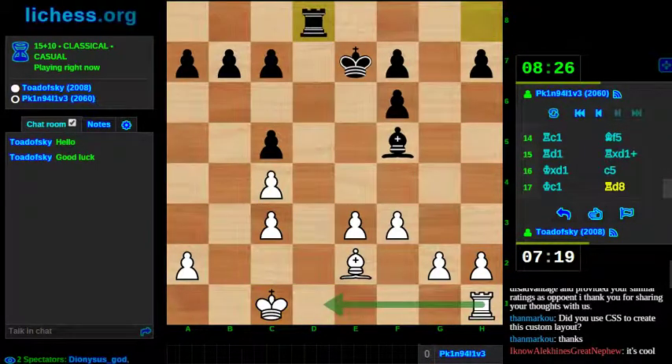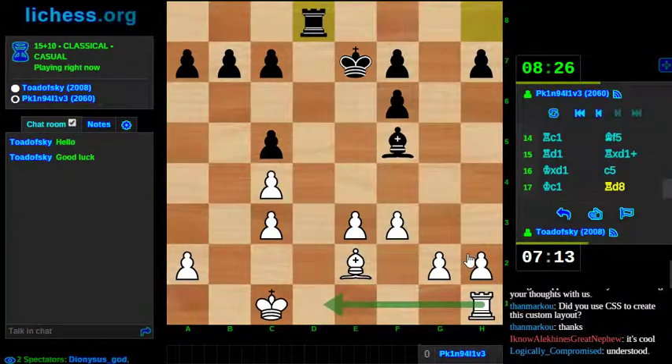My opponent has given me a single weakness, which is his pawn on c4. I'll need to do something about that, but I'm not alarmed. I still have to play rook d1 — this isn't a bad position for white. I have a single weakness on c4, but I don't think it's going to be a big problem. We'll see over time if I'm right or wrong, but for now this looks pretty good.